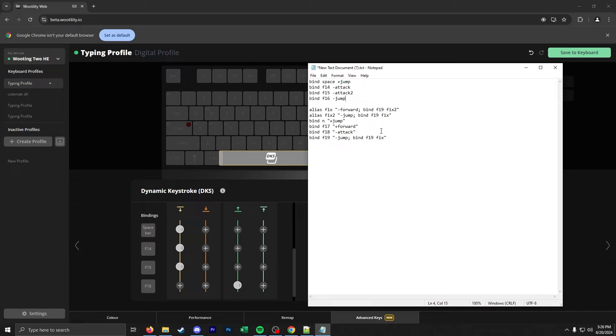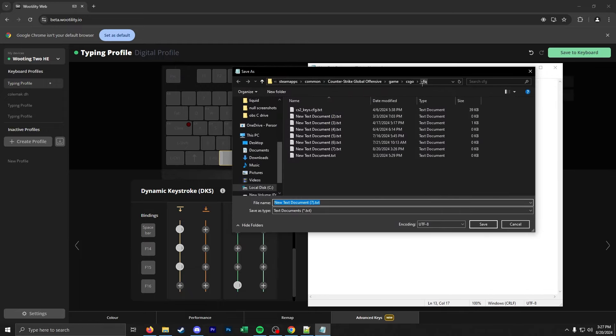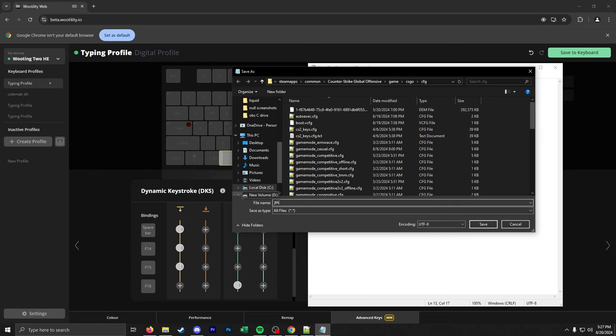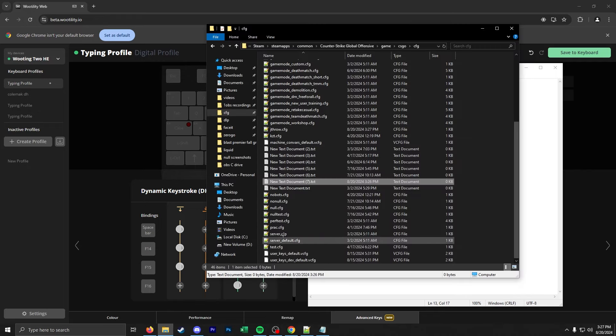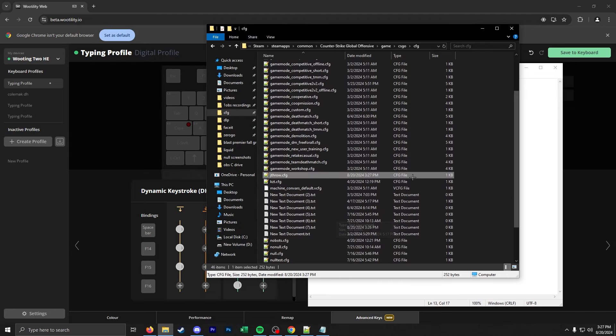I'm going to save this as a new file. At the end I'll write host_writeconfig so it saves to our game. Go to File > Save As — we're still in the game/csgo/cfg folder. Change the type to All Files and name it something like jthrow. The .cfg extension is needed to make it a proper cfg file. Hit save and you can see it appear as a cfg file.